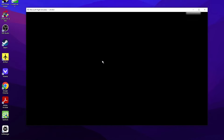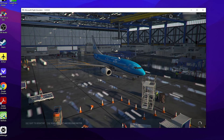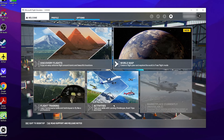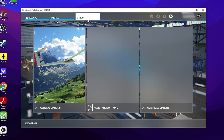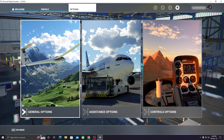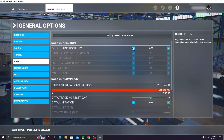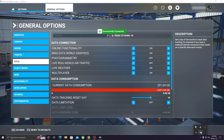Now go back to Device Manager and enable the network adapter controller, which will make the internet connection active. Don't worry — the sim will start in offline mode, but it's easy to get it back online without any restart. At least we got the sim running. To get back online in the sim, go to Options > General > Data, turn on the internet connection, and save it. The sim will show 'successfully connected.' Make sure the Xbox app is updated and running — as soon as you launch the Xbox app, MSFS will go online.